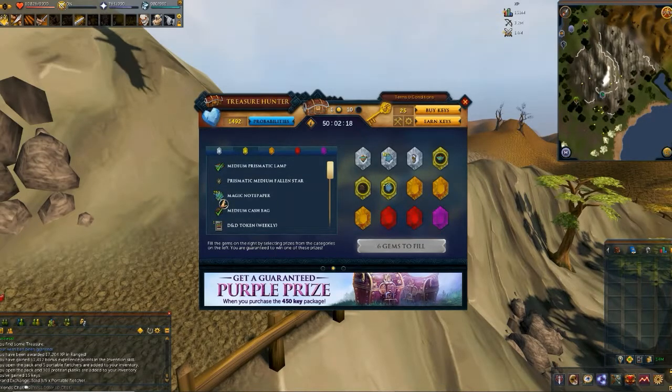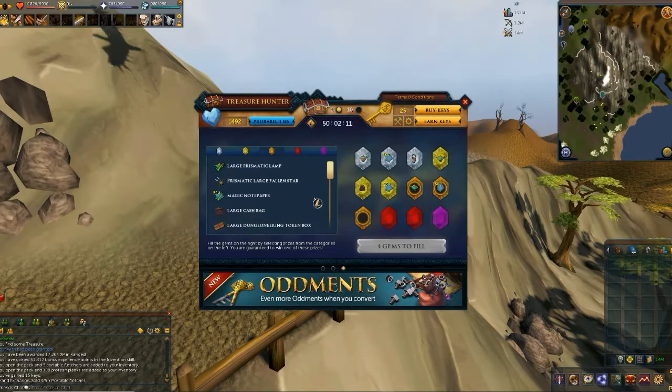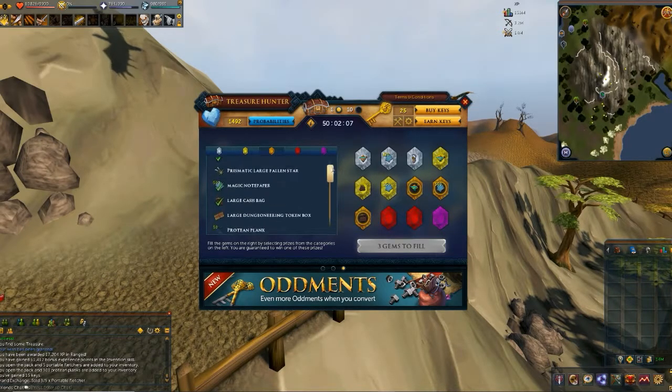We'll take the notepaper again as well. So then we'll go to the next one — I want the big prismatic lamp, notepaper, cash bag. I don't need the dungeoneering box at this point. It's all protean after that.